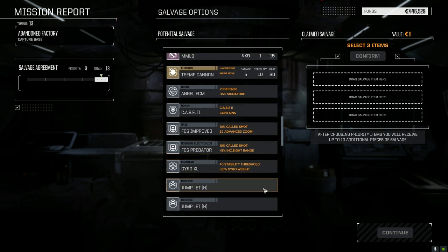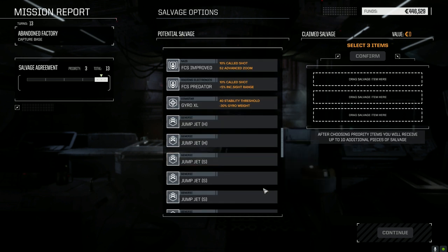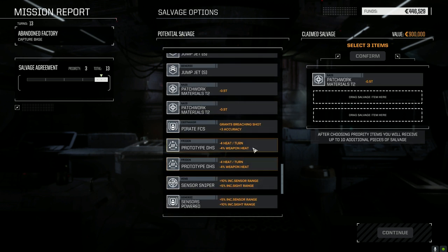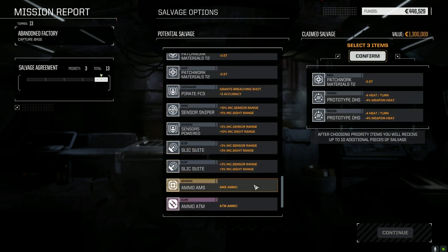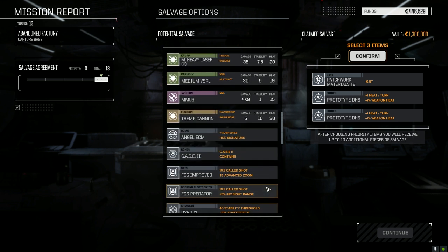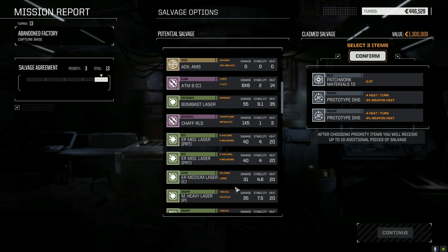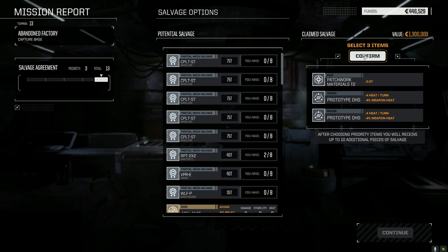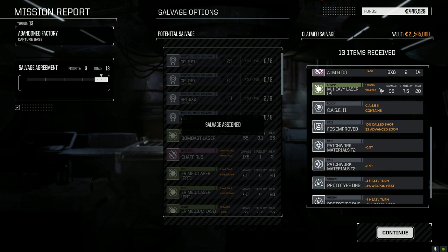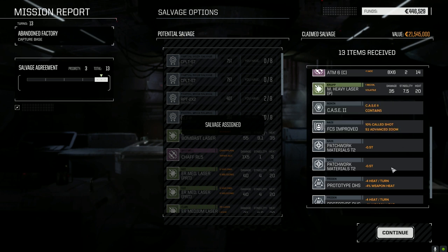Pirate ER mediums, MML 9, XL gyro. We got something to replace it with - proto double heat sinks, thank you very much. Those proto doubles we definitely want them. Confirmed: two Block 3 Basilisk parts, a Viper part, AMS, ATM6, medium heavy laser Pirate, one more patchwork material. Not too bad at all.